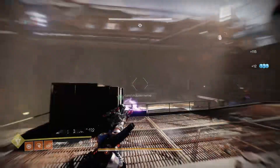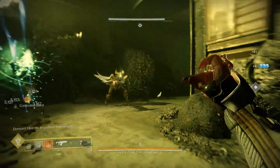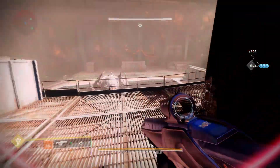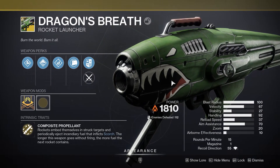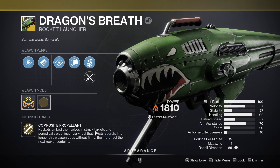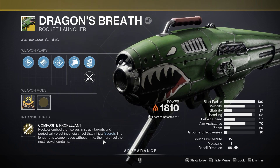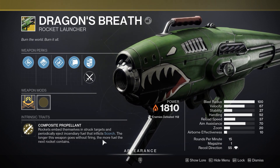I'm looking at Anarchy right now especially, because this thing styles on Anarchy in the current meta. Dragon's Breath has been changed significantly since Destiny 1 with a brand new suite of perks. It has the intrinsic trait Composite Propellant, where rockets embed themselves in targets and periodically eject incendiary fuel that inflicts Scorch. The longer the weapon goes without firing, the more fuel the next rocket contains, giving it more Scorch. It's just designed to be passive damage overall.